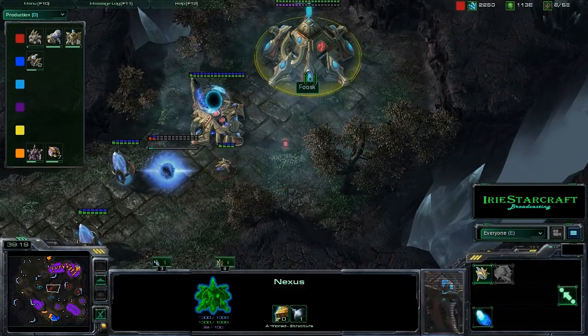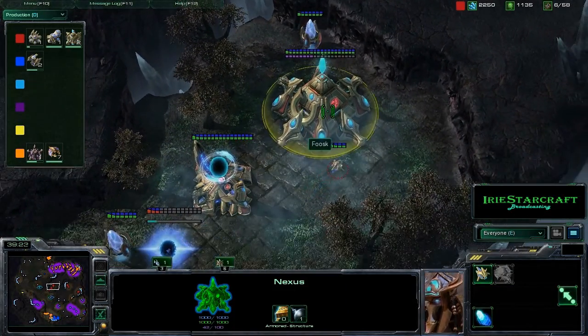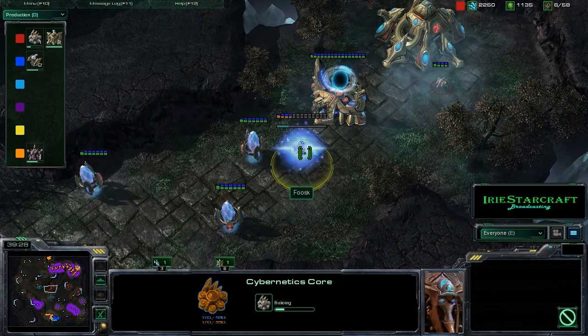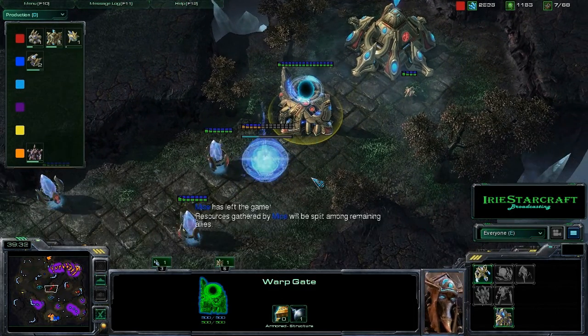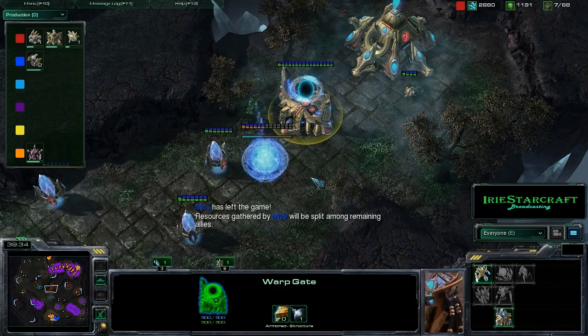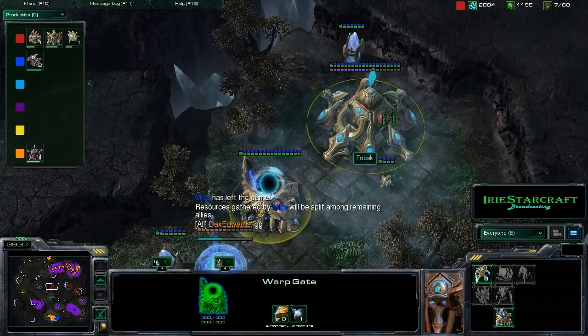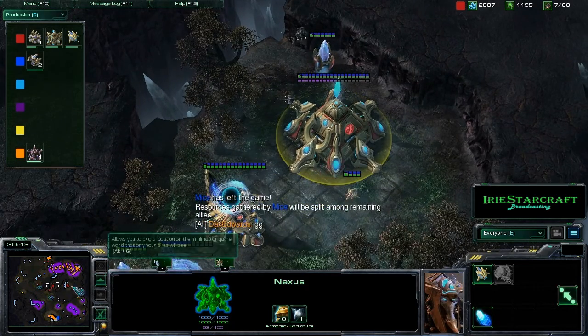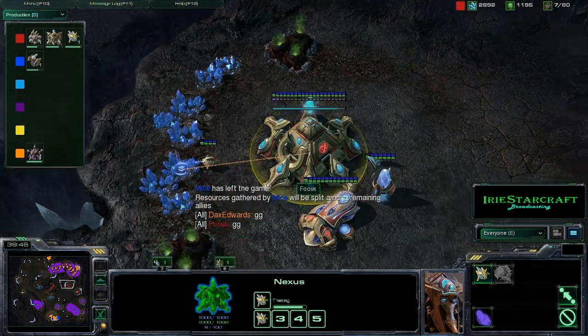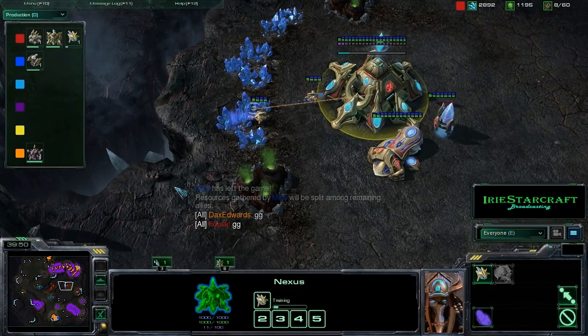I actually have a Nexus here in the middle of the map. I think because I needed to make a probe — I'm rebuilding in the middle of the map. That's about the time when you have a Nexus that's not by any minerals at all. I threw that down because I didn't want my buildings to get revealed, but I should have actually rebuilt over here. That's going to be a game.